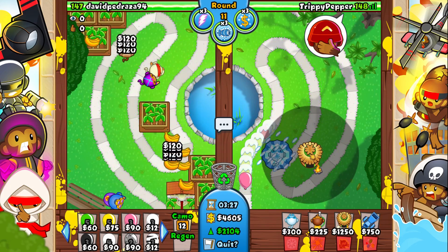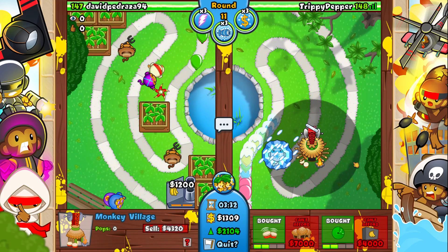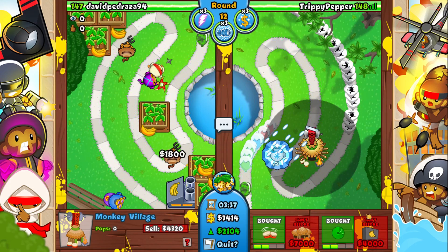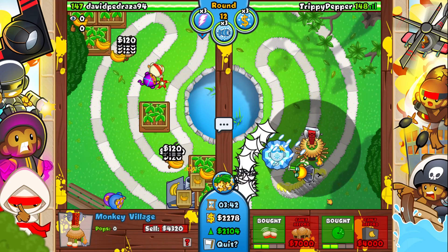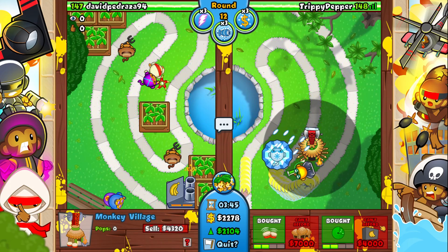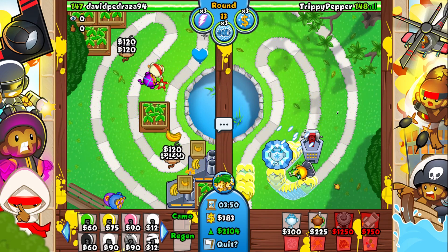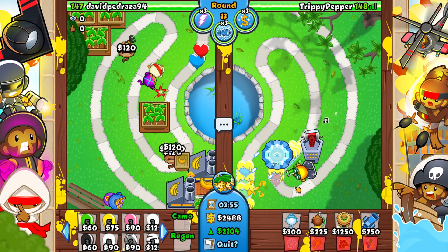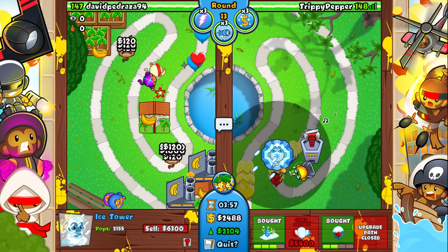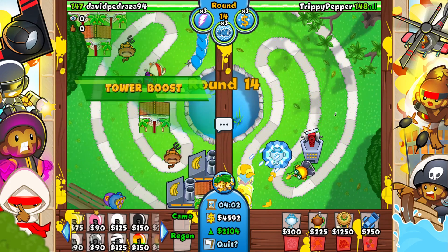He just used a tower boost which is stupid — he didn't need to use that. Anyway, we're gonna save up for an MIB. Are we okay? This is really worrying me, but we're gonna have enough. Let's get the MIB. The balloons are gonna go so slowly because they're in the radius of the ice tower — after they're frozen they move more slowly — and then we have the glue gunner as well.